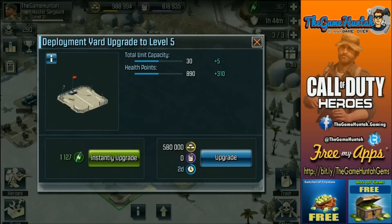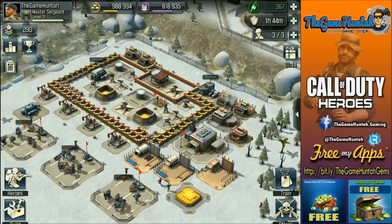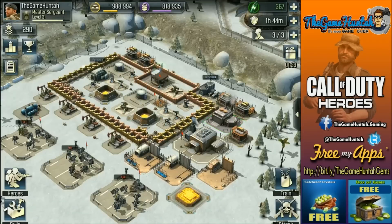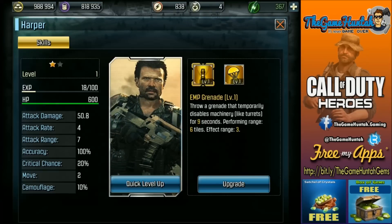So I was able to upgrade a couple of things. I'm trying to upgrade the Plumbing Yard, but so far I'm running a little bit low on oil, so we're going to probably go through a couple of attacks. I'm not really sure yet what I want to do — I think I'm going to probably upgrade the Machine Compound so I can get the next unit, but this is the surprise of this episode.